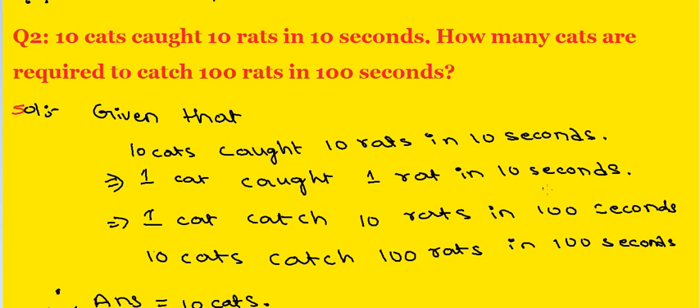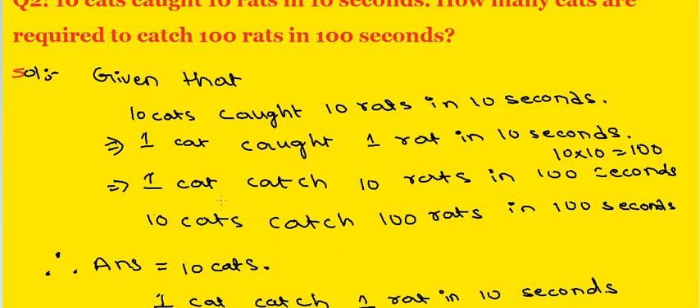10 into 10 is 100 seconds. So in 100 seconds, 1 cat catches 10 rats. Therefore, 10 cats catch 100 rats. How many cats are required? 10.